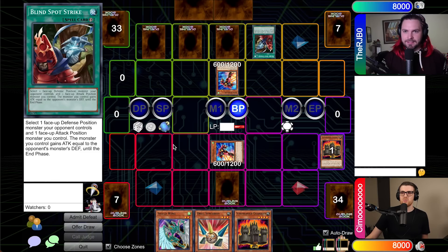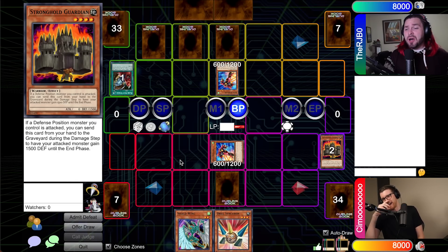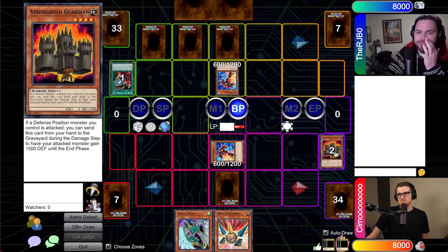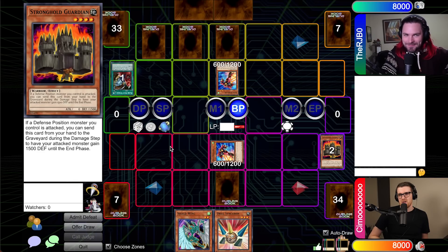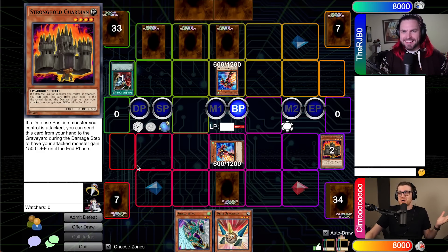Excellent, this can resolve. And then I have another Stronghold Guardian. Wait — that still works for me because now I gained this. Does Stronghold Guardian activate during damage calculation? No, it's the damage step. Do you get to activate it during damage calculation or do you have to chain it to my Blind Spot Strike? That's an interesting question — because if you have to chain it, the second Stronghold Guardian doesn't do much good. It just depends if I'm allowed to have a new activation before the battle continues. Of course, it's this show where we have to look up rulings on turn two.